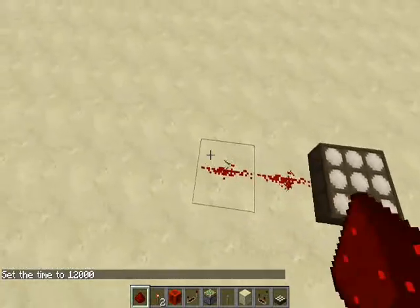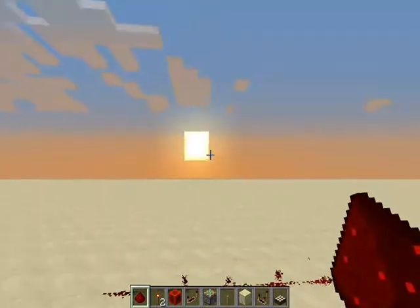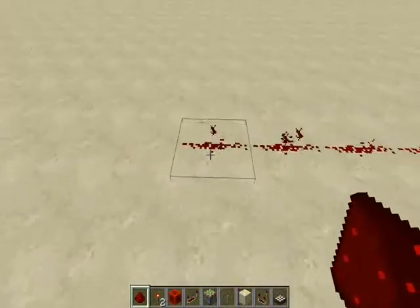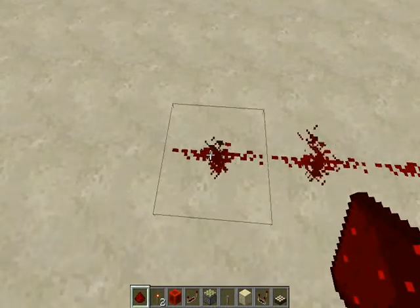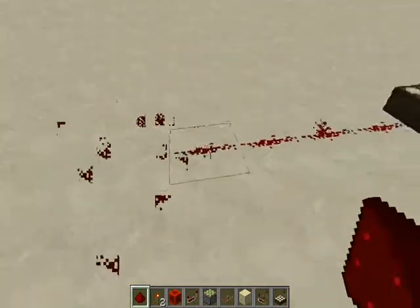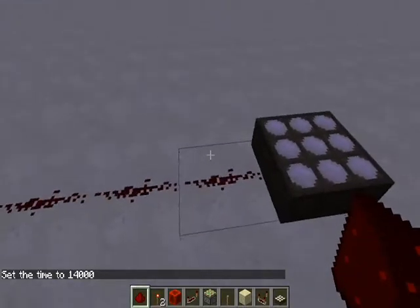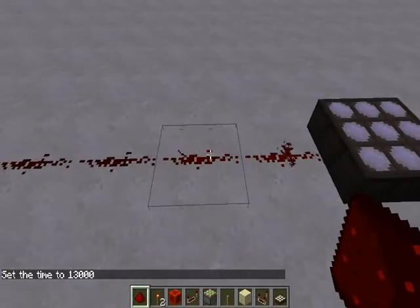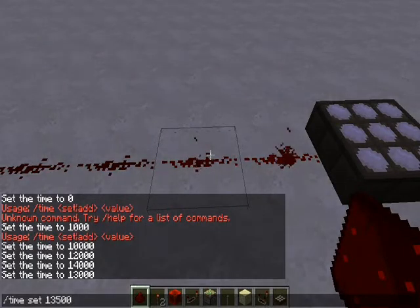If we find our daylight sensor and set the time to around twelve thousand — that's sunset — it's going to go pretty far. Since it's darker, we lose a block of signal strength. It's getting weaker. We lost another one. At thirteen thousand we've got two blocks powered, and at thirteen five hundred, one block. This is where the sensor's signal strength comes in handy.